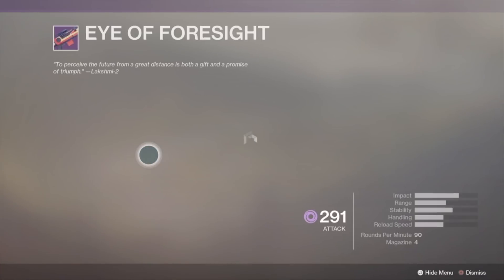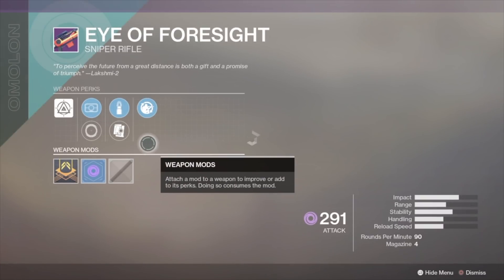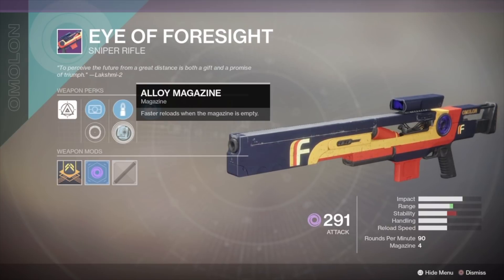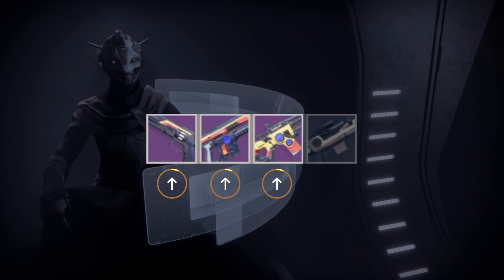The last weapon here is the Eye of Foresight Sniper Rifle. I haven't tried it yet, but nothing too impressive — probably the only boring weapon they have. That said, pretty much all FWC weapons are worth it; the only gun I would dismantle right away is the Sniper. Other than that, I would keep them all.